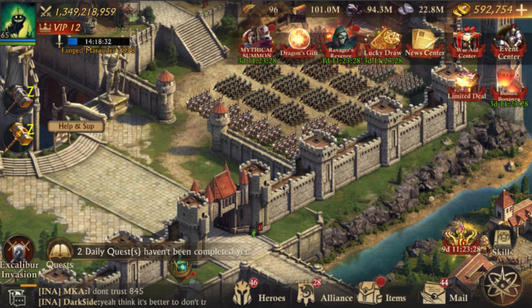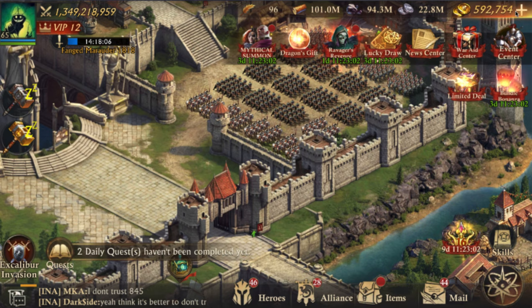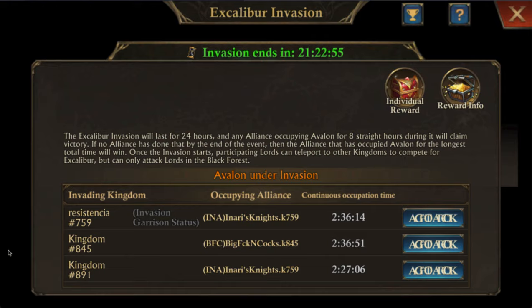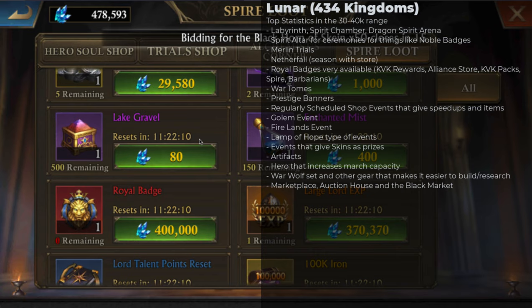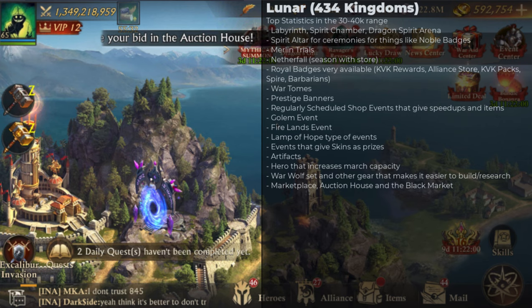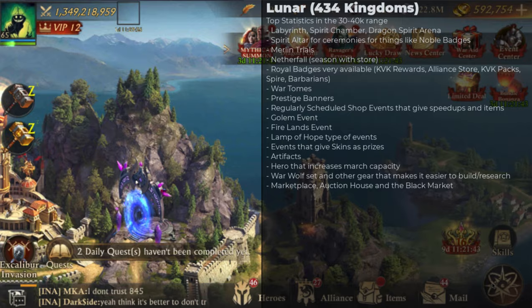In Nether War the rewards are just kind of meh — there's no season and no store, so you just get individual rewards and if you win you get a skin on your towers and alliance buildings. In lunar you also have royal badges available in the alliance store, as KVK awards, and you can get one daily from the spire as a daily reward. You can also get royal badges from barbarians, so access to royal badges is much easier in lunar.